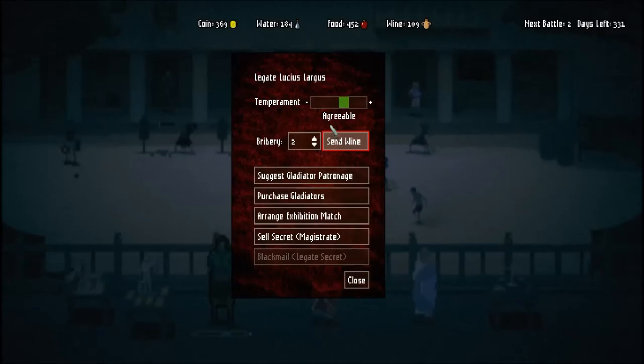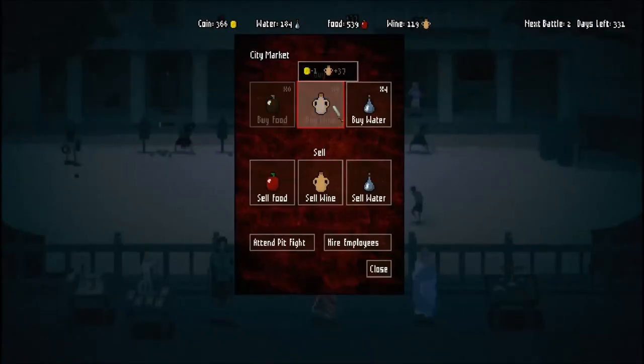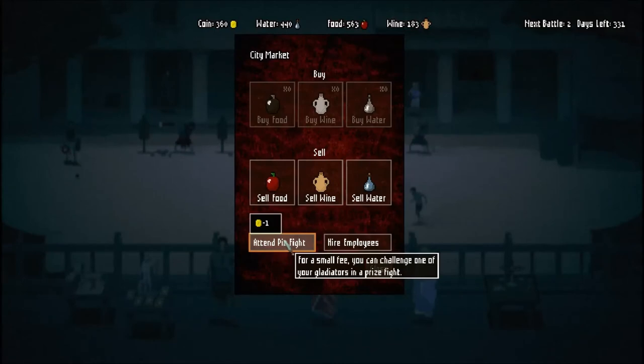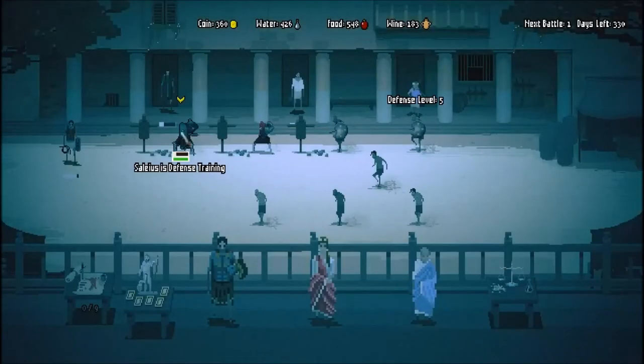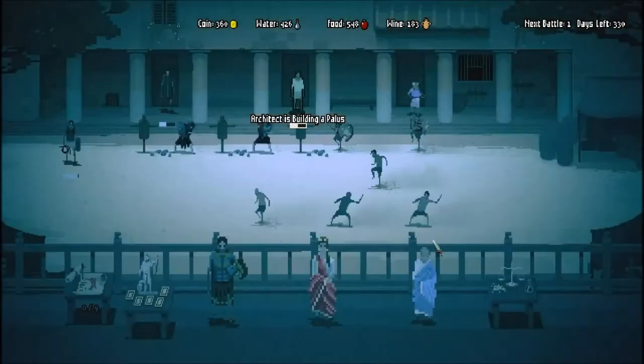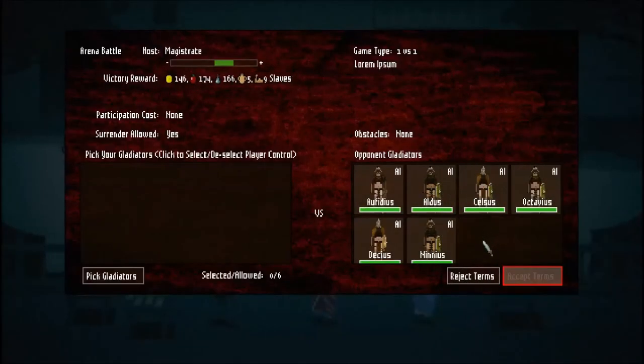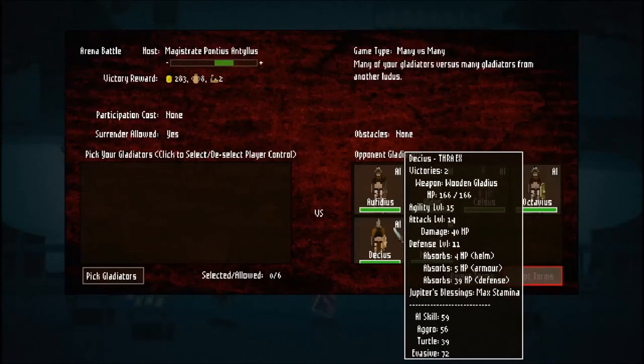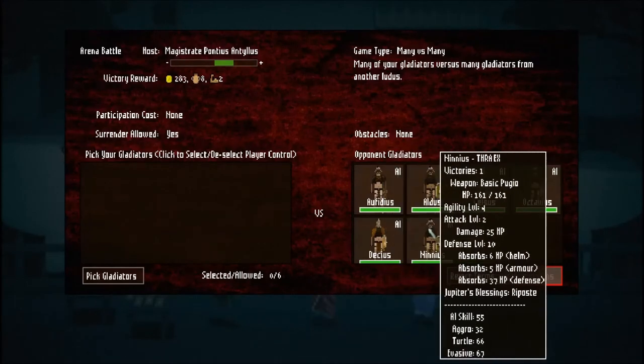The only time I like accepting these big fights is if you have a couple of guys that are way, way better than anything they've got on the field - two or three really elite gladiators that just completely outclass these guys. Just roll with them and wipe everybody out; you'll get way more experience and better rewards. And you're actually a lot less likely to lose somebody because you've got super elite guys tearing through poor gladiators rather than bad gladiators against bad gladiators. So we're going to reject that one - we'll throw him a little bit of wine and he'll forget all about it.